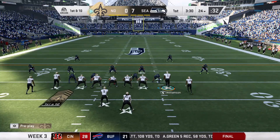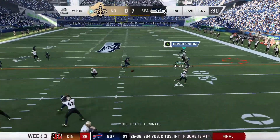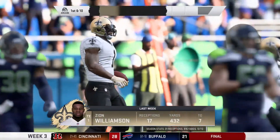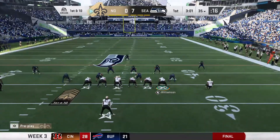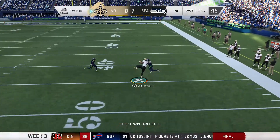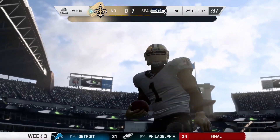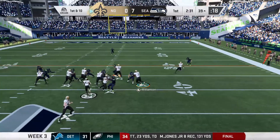The Seahawks went down the field on their first drive and scored. We're out here now with ours — Zion catches the ball on the outside for a first down. I adjusted the settings a little bit to make it more fair, but Zion is still a beast. He gets another catch but is tackled after crossing the 50 yard line.